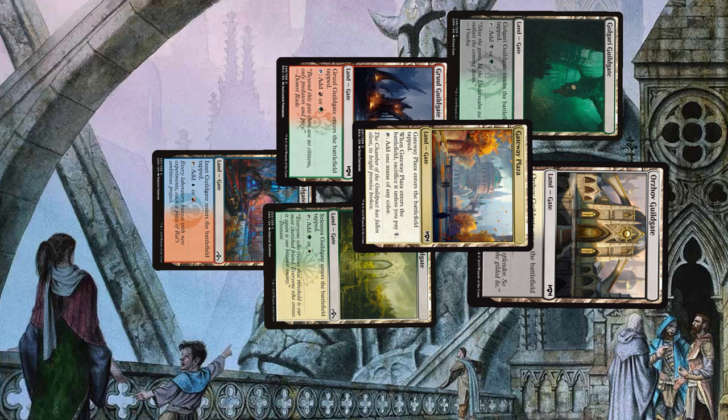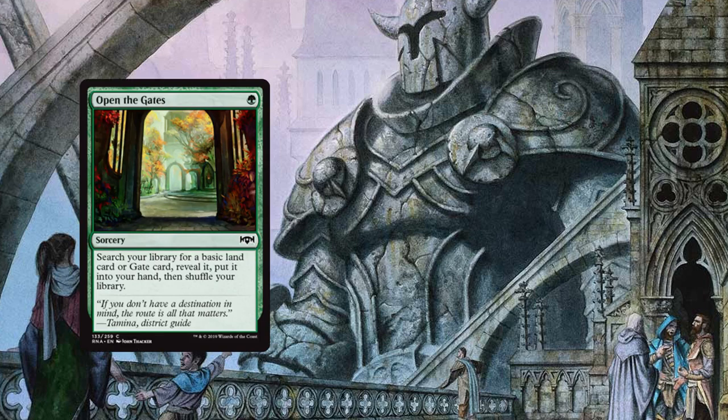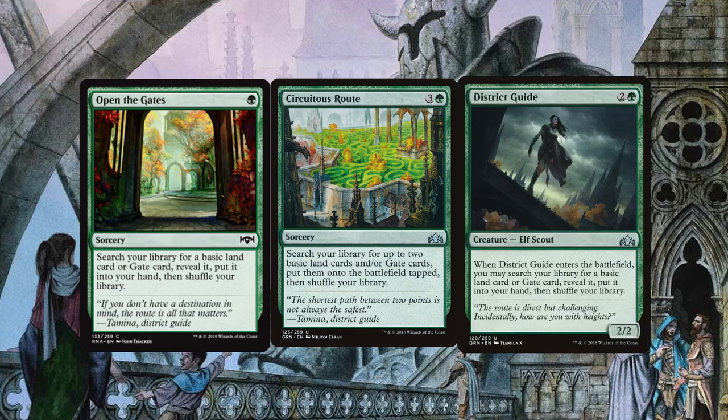To grab those gates you're going to need three copies each of Open the Gates, Circuitous Route, and District Guide to cherry pick the gates you want and to get them on the battlefield.